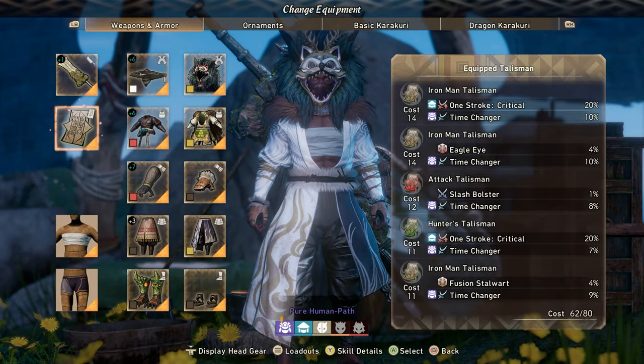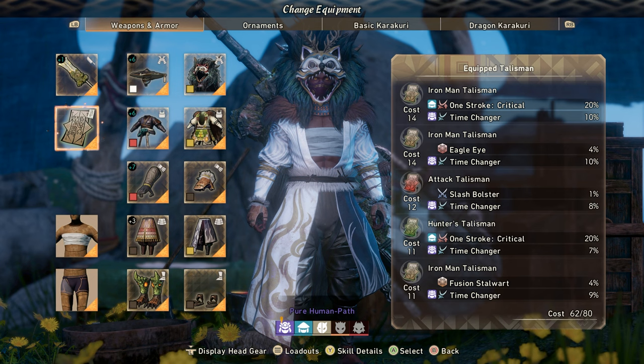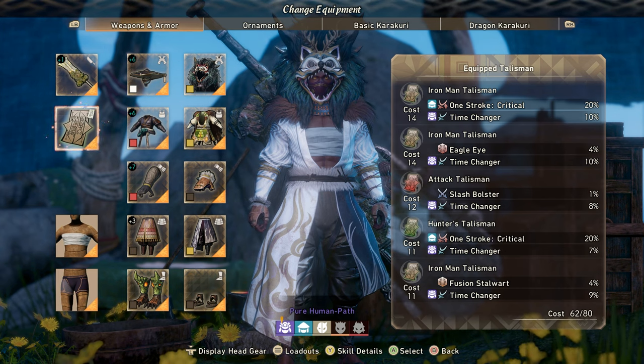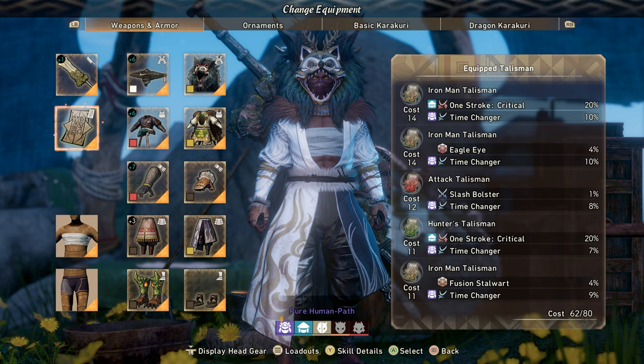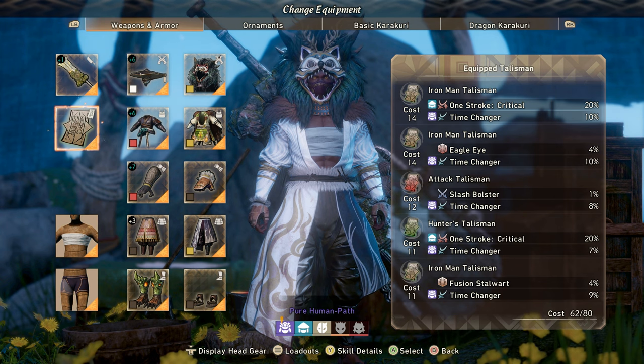My talismans haven't changed much across builds since most of my human path builds use Hunter's Hunger and Time Changer together. I'm still hunting upgrades — Soul Stalker doesn't want to give me more Time Changers. What I have: a couple at 10%, plus an 8%, 7%, and 9% Time Changer. I got lucky with some rolls for One Scroll Critical, Bolster, and Eagle Eye — all of these talismans are really good.